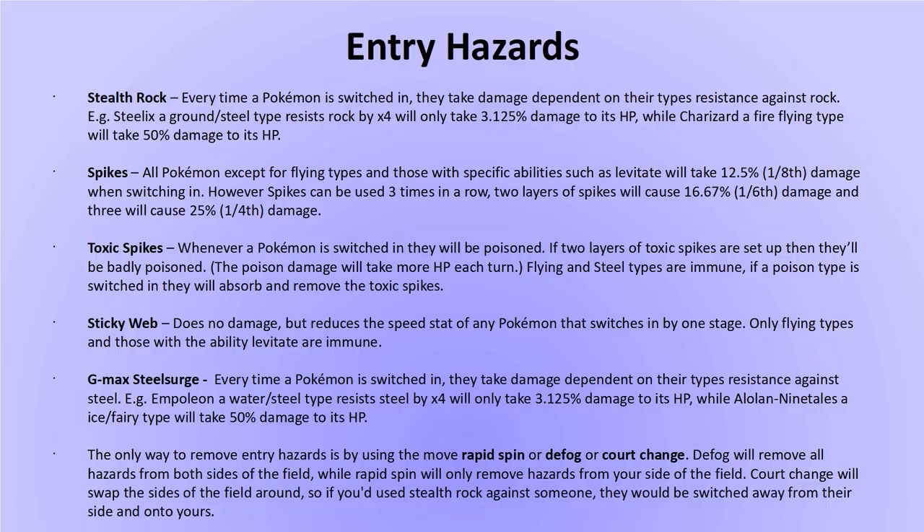In Generation 2 they introduced entry hazards — certain moves throw hazards across the battlefield so whenever a Pokemon is switched in, they take damage or suffer an effect. There are five different kinds as of Generation 8: Stealth Rock and Spikes do actual damage, Toxic Spikes inflicts poison, Sticky Web lowers the speed of Pokemon switching in, and the new G-Max Steel Surge from Gigantamax Copperajah works like Stealth Rock. Hazards are much more common in singles where switching is commonplace, so most single teams carry Rapid Spin, Defog, or Court Change to remove them.